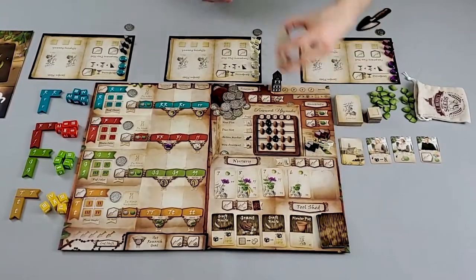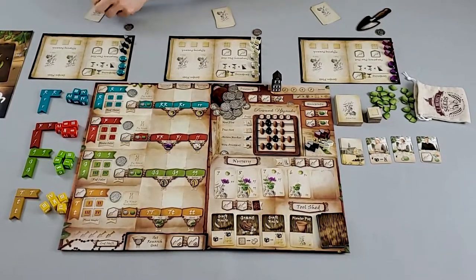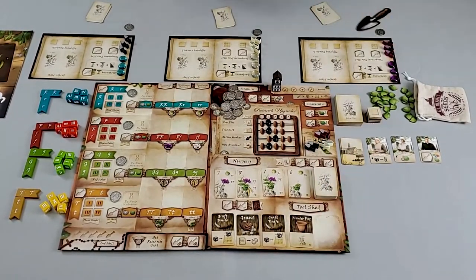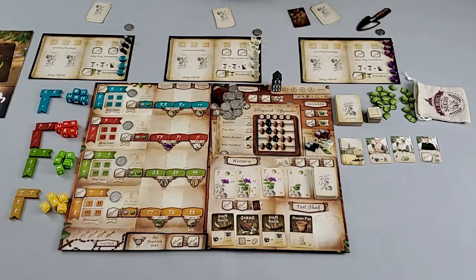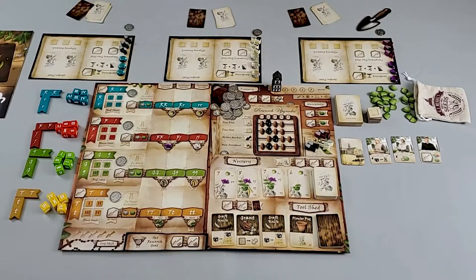The game is pretty much set up for a 3-player game. The only thing left to do is the starting cards for all our players. Every player starts with a hand of 3 plant cards, and we're each going to start with one single tool. We'll look at the hand of 3 plant cards for every player — we're going to pick one plant to actually plant, one to discard, and one to remain in hand. Once that's done, we're ready to start playing.